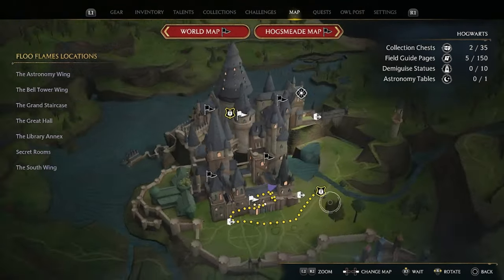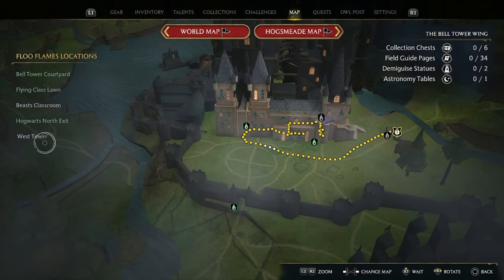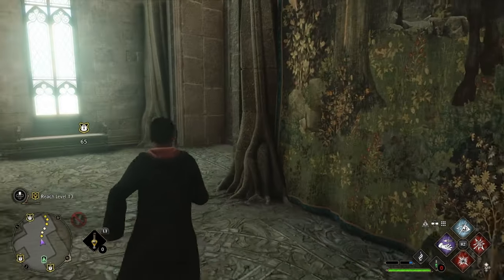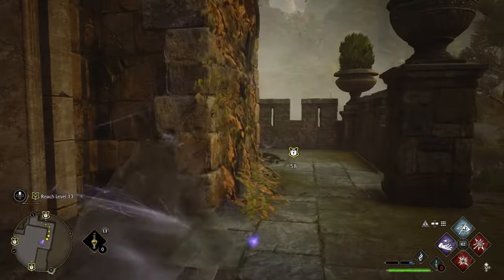For the tenth chest, go to the bell tower wing, then head for the west tower fast travel point. From the spawn point, follow the path outside this door, then on the left you will be able to find the chest just ready to be opened.